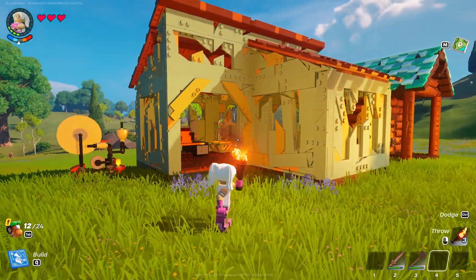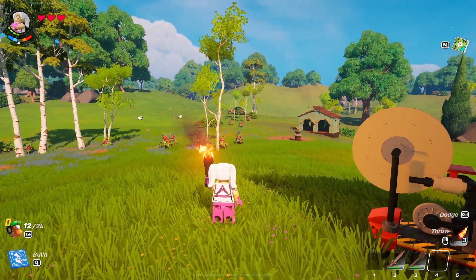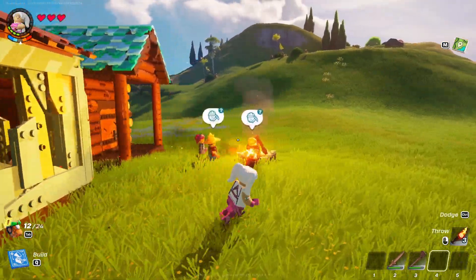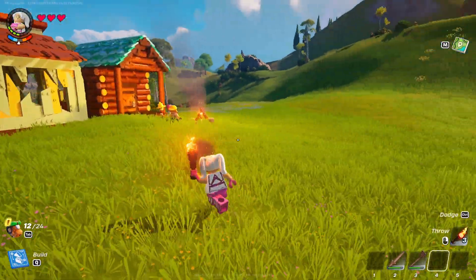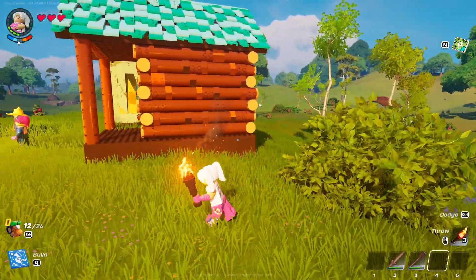I'm going to put all of my buildings down by the village because I think that will be easiest, and then you can create a fence around your village. You could put your village anywhere, and I wish I had thought about that more because I probably would have put it up here instead — we have a little bit more room up here and not so many trees, but I put it way down there in the trees, which is fine.